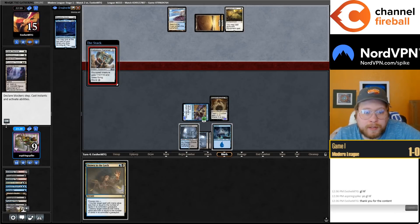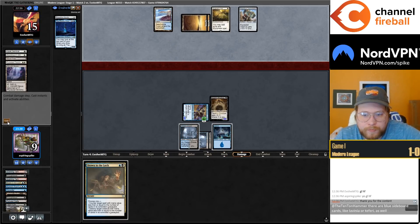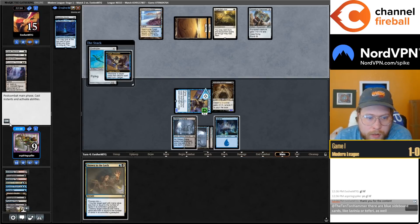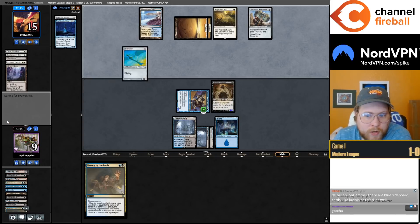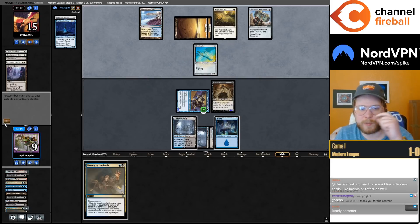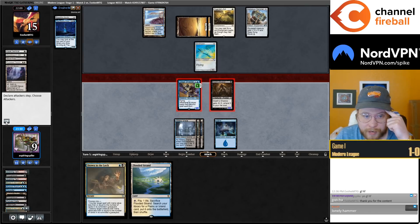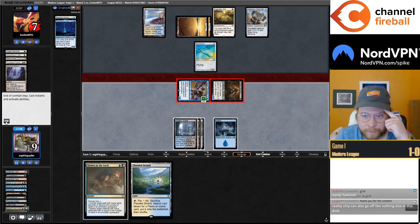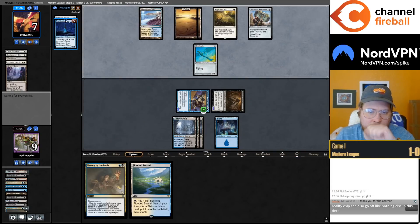Opponent's hand is Paradise Mantle, Reality Chip, mystery card. We probably have a turn-two clock, maybe not quite that fast. It does kind of hurt to elude away a Drown, but this makes it a two-turn clock so can't be too upset. Attack for eight — maybe I should have fetched Shock there. Doesn't really change the clock though, and I might want to connive it away if they double spell, which they're pretty likely to with Reality Chip and Mantle.